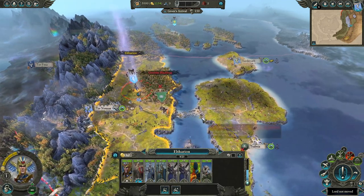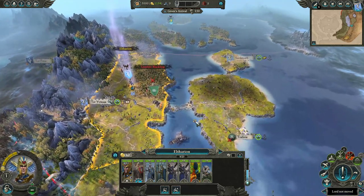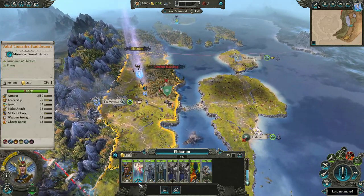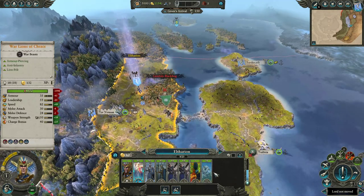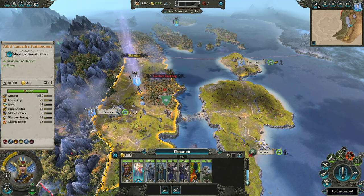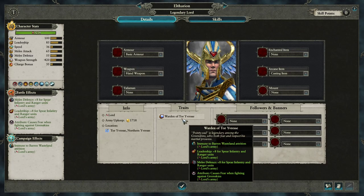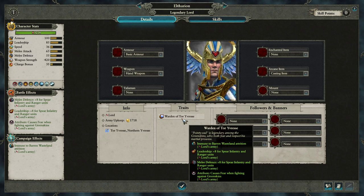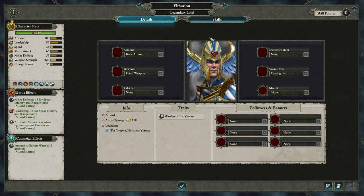What I want to cover first with Eltharion is your armies — what sort of units are we going to be using? Because already we have a bunch of unique units coming with Eltharion, plus the new units coming with this DLC. If we look at Eltharion, he has the Warden of Tor of Rest trait. Crucially, he's got bonus leadership for spear infantry and rangers, melee defense for spear infantry and rangers, and he also causes fear fighting against Greenskins for his army.